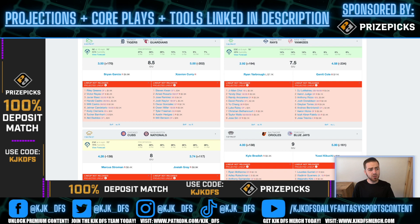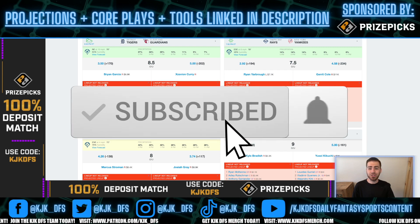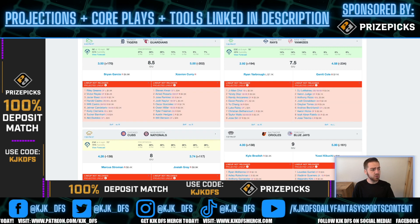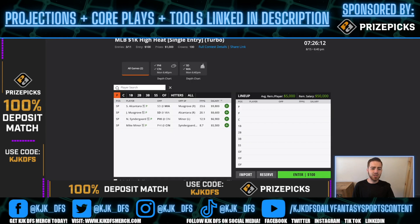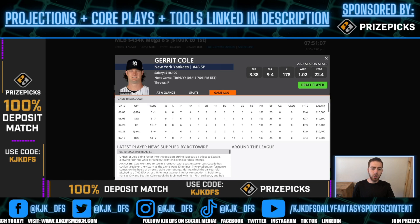He's good against both sides, but this entire Rays lineup is just featuring some really, really high K rates. Starting from the bottom up: 31% K rate for Siri, then 27, 22, 34, 35, 22, 25, and 13 for Diaz, then 27 at the top for Yandy Díaz — who is the only guy in this entire lineup with a low strikeout rate. Cole is elite against both sides of the plate.